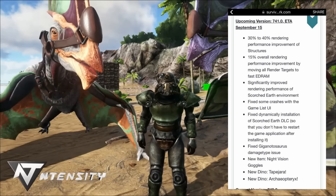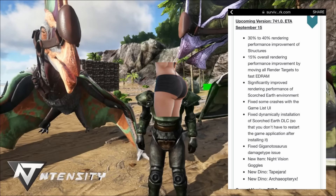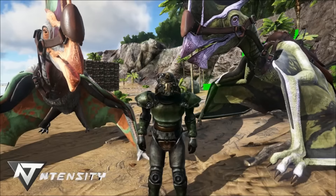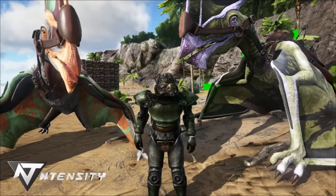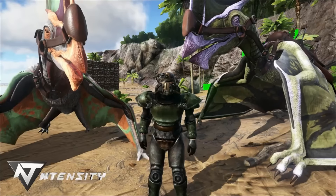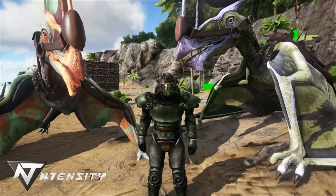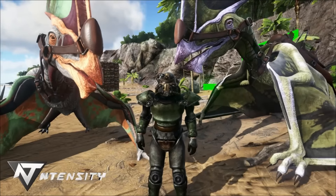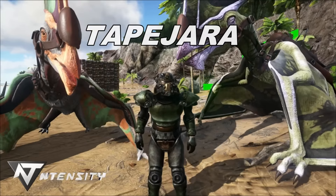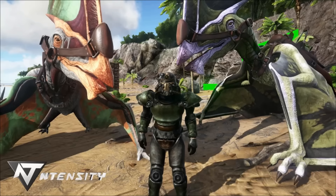I'm not gonna get into the tech stuff - the rendering and a few other things are great additions to the game - but this video we're gonna be focusing on the two flyers: one which has a saddle and is rideable, the other is a glider, and also the new night vision glasses to see if we can figure out a use for them, because they look pretty much worthless to me. So let's go ahead and hop on one of these bad boys, which I have no idea how to pronounce.